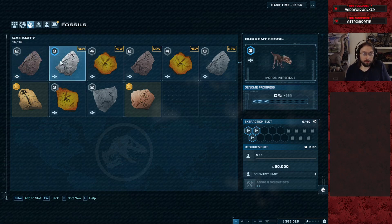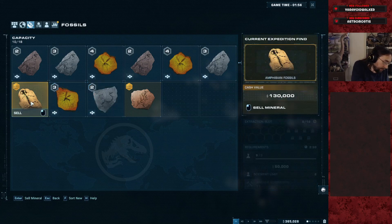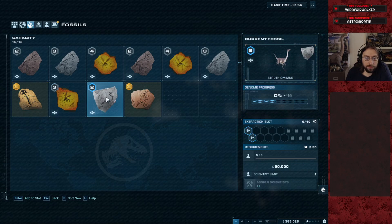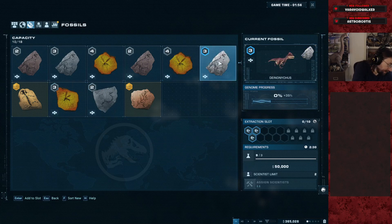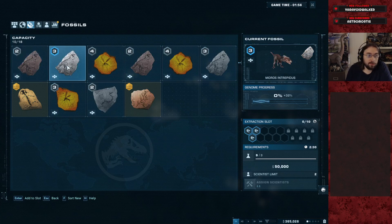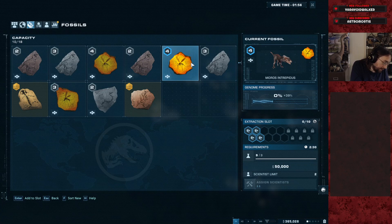Okay, this is our haul. We've got 10 fossils — one amphibian and one conifer, which is interestingly the same stuff we got previously. Oh no — we didn't clear those out! That would be why those were the same. We got six fossils: Moros 2, Moros 3, Moros 4, and then Deinonychus 2, 3, 4.